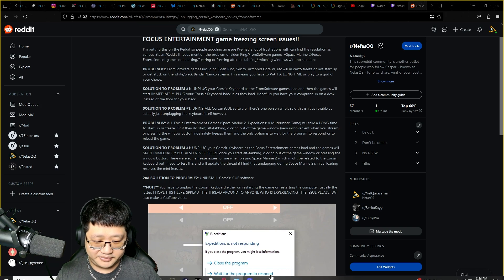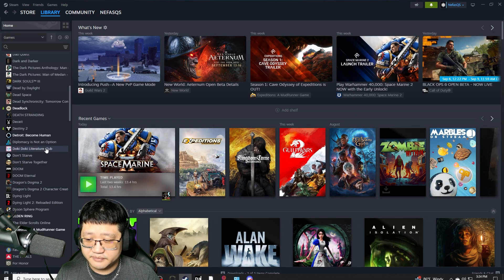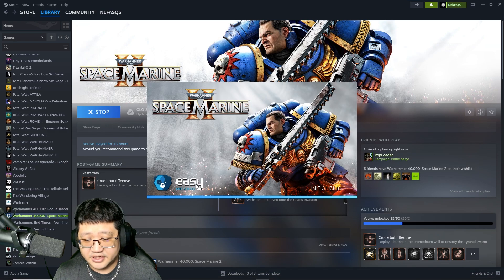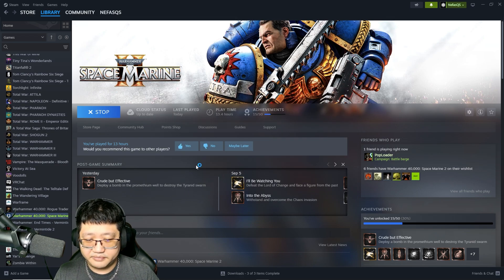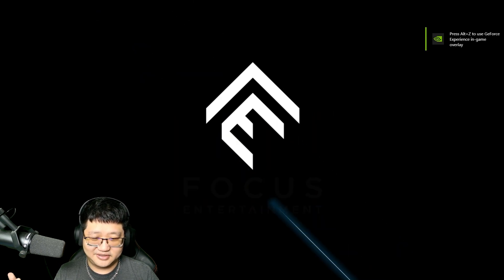I'll demonstrate right now to show what I mean. I kept constantly getting Space Marine 2 not responding, and I figured maybe it was an Epic Games and Steam compatibility issue. But it wasn't. Also there was the Easy Anti-Cheat thing — a lot of people were pointing to that as a potential issue for Space Marine 2 not starting up. That's plausible, but why is it affecting not just this Focus Entertainment game but also other Focus Entertainment games? I even fiddled with the NVIDIA control panel, all these recommended things. In the end, it was just as simple and weird as unplugging or uninstalling Corsair software.